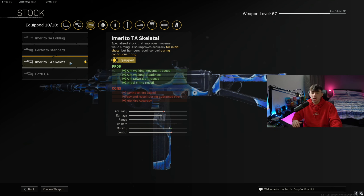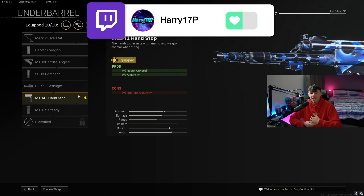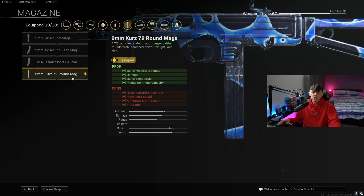The stock just makes the gun a lot more mobile so we can get around the map a lot faster, which is really what you want with an SMG — you want to be as mobile as possible to get into gunfights and get into cover if needed. For the underbarrel, Joe and myself go for the M1941 Handstop, which helps control the recoil and helps the gun be more accurate. For the magazine, we're going for the biggest magazine size possible — the 72 round mags — which increases bullet velocity and range so you can win those mid-range gunfights.